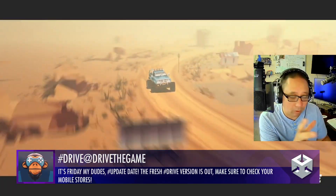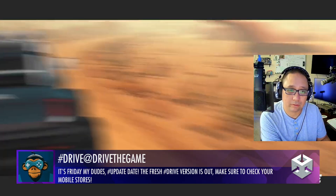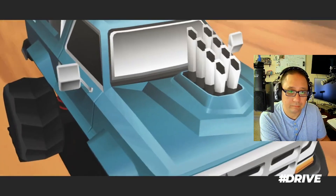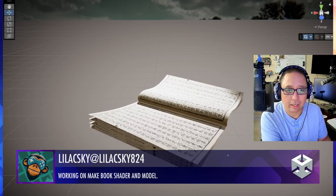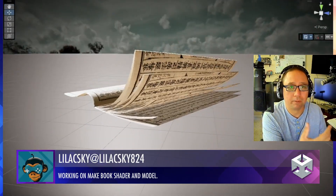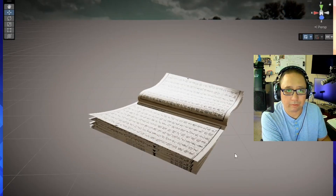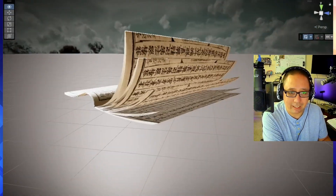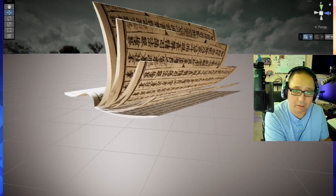Drive the Game — of course, 10 out of 10. Looks beautiful, always beautiful. Great mechanics, great look. You guys gotta check it out if you haven't played it yet. And sometimes I like these simple things, like Lilac Sky making this shader for the book model — just something simple, clean, really well done. It's beautiful. You don't have to build a game to show us that you have skill, you just gotta show us your skill. 8 out of 10, good work. Hopefully you could turn it into a plugin and get it up on the store.